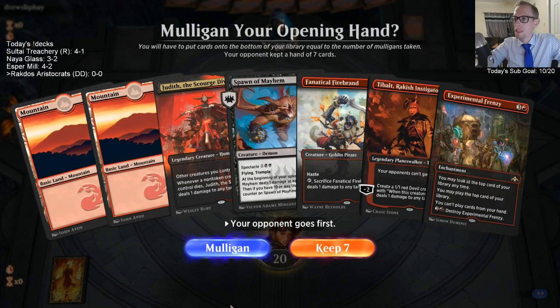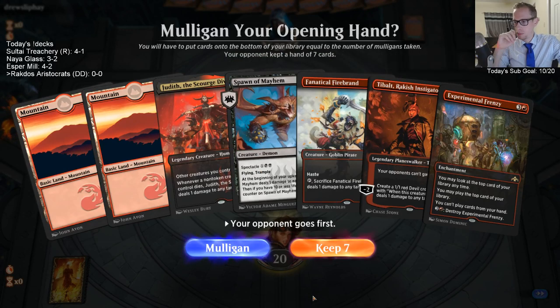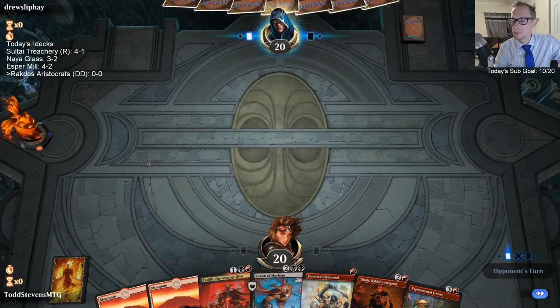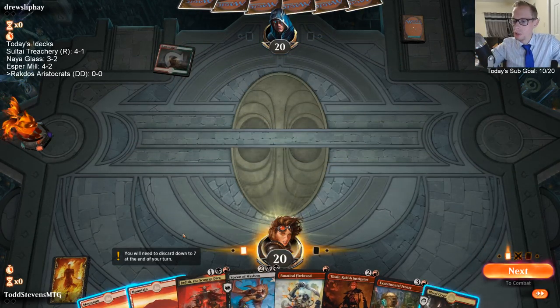Spawn has double black — keeping this hand basically means we're not casting Spawn of Mayhem. We're on the draw. 23 lands — that's a good amount of lands. Let's give it a try. I think if we had a 22-land deck I wouldn't keep it.